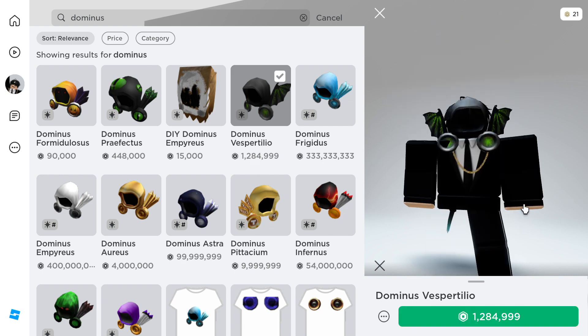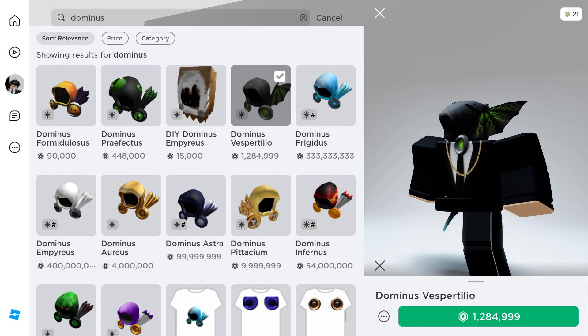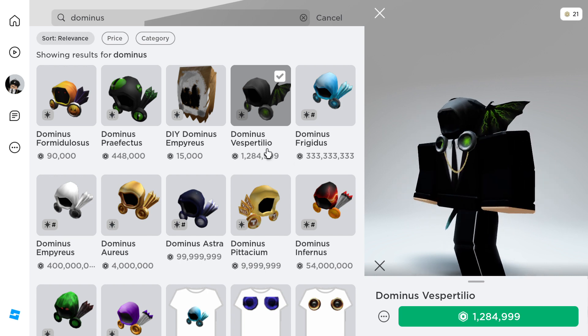We have another Dominus — another good Halloween-style one. It looks very good. It's 1.2 million Robux, which is about twelve thousand dollars. That's not cheap — well, it's not cheap, but it's cheap for a Dominus. It looks really nice; I like the wings on it. I'll give it a six out of ten.